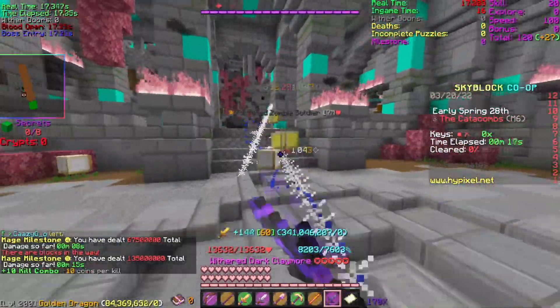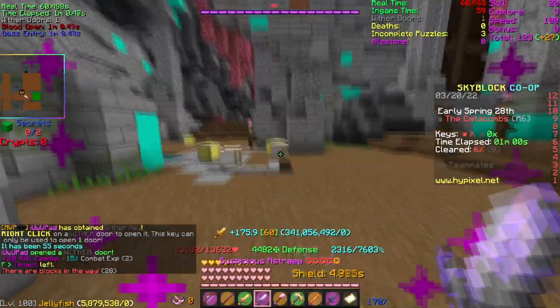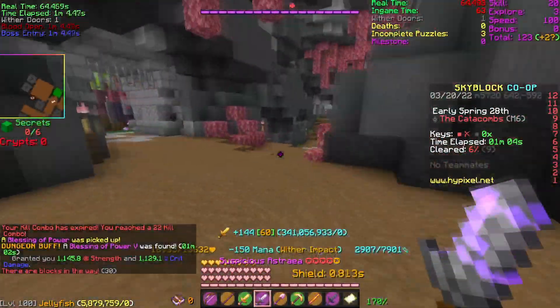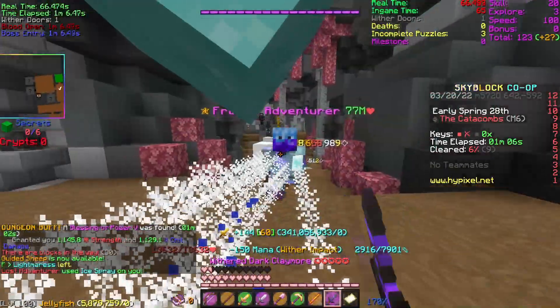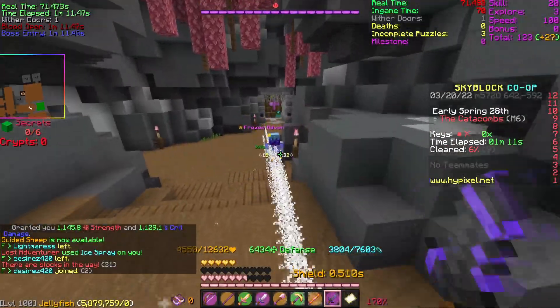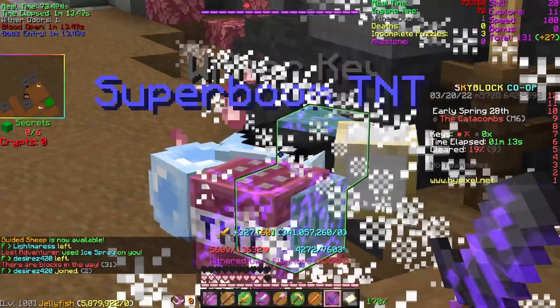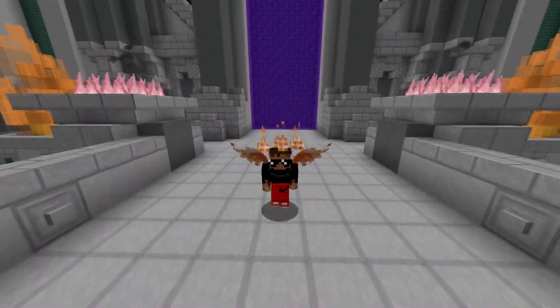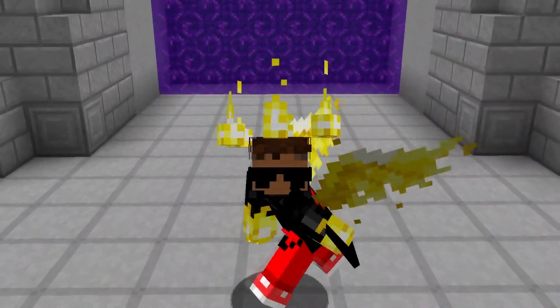It seems like our damage is around the 300 million mark. We're entering a mini boss room so I can test this there too. As you can see, if I don't get destroyed by this Frozen Adventurer, I'm doing an insane amount of damage — that last hit was for 23 million. So that's how the Dark Claymore ended up performing as a Left Click Mage weapon.